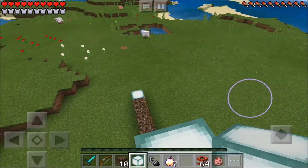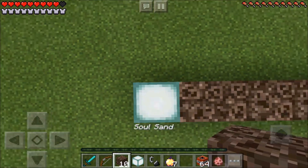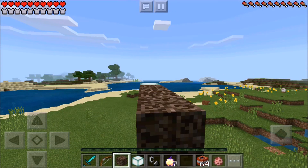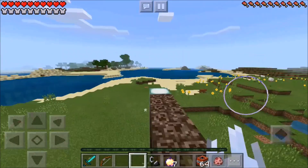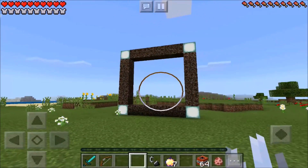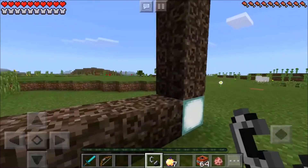Then you want to place one sea lantern right on top. Now you just want to go ahead and jump on down guys and then place five soul sand on this side. Then five soul sand right in the middle. And then you just want to go ahead and place one sea lantern right on the edge. Now you can just go ahead and run and jump on down guys, fly for a few seconds. And after you have done this, you just want to go ahead, grab your flint and steel guys and light this baby up.